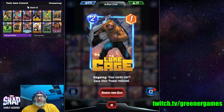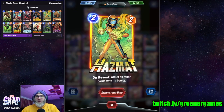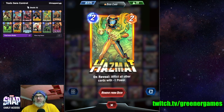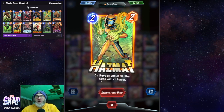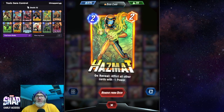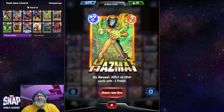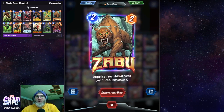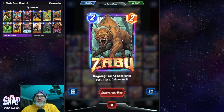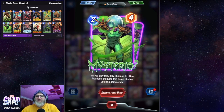Especially if Hit Monkey gets hit by Bast first. It also works well with Luke Cage — gives Luke Cage a little bonus to his power. In case you don't know, his ongoing means your cards can't have their power reduced, which works well with Hazmat. Hazmat also works well with Bast to give her a little bump, but it afflicts all other cards with negative one power. With Luke Cage, you obviously can't do that to your own cards — only the enemy cards. We have Zabu in here to make your four-costs cheaper.